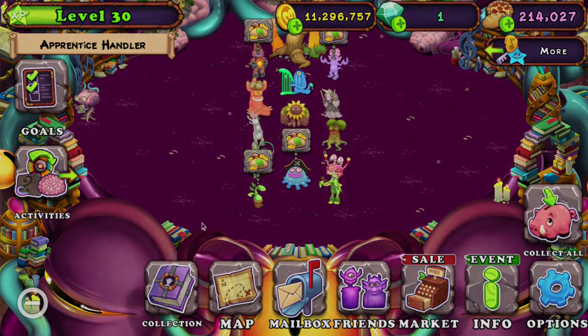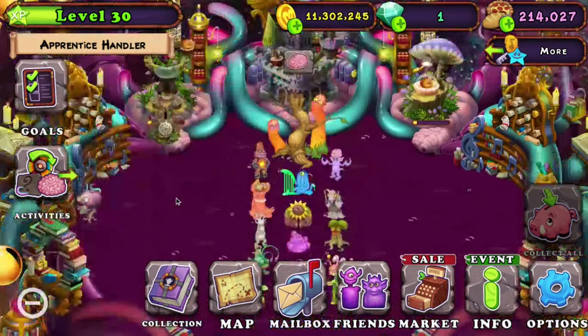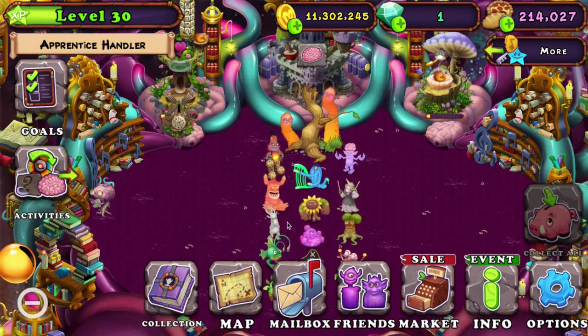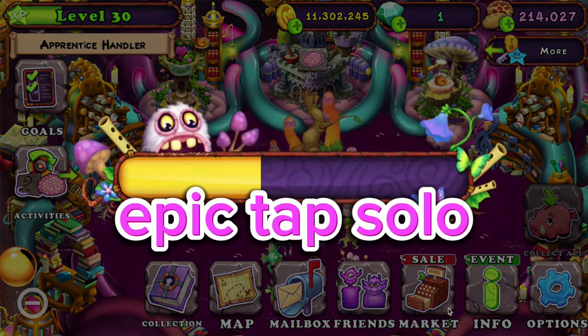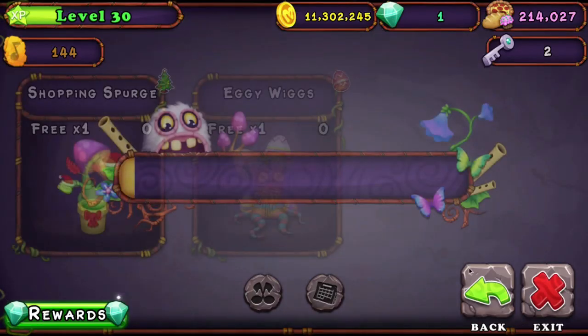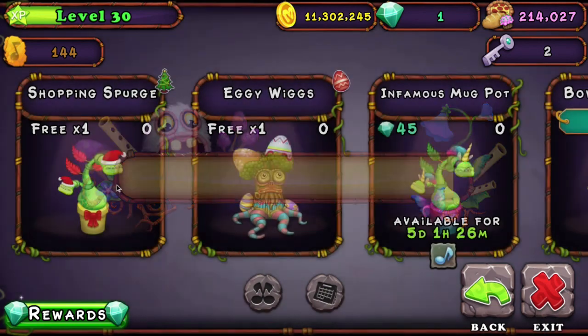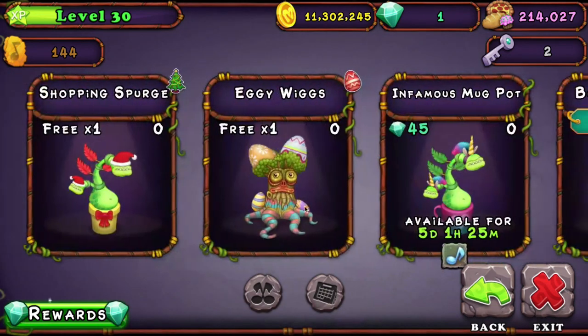So, time to buy decorations. I don't know what decorations to get - ooh, why am I looking at these? I have two free things. Oh, I like that Eggy Wigs, it's funny.